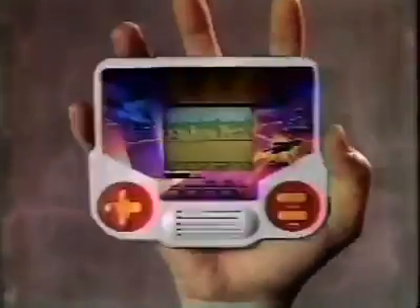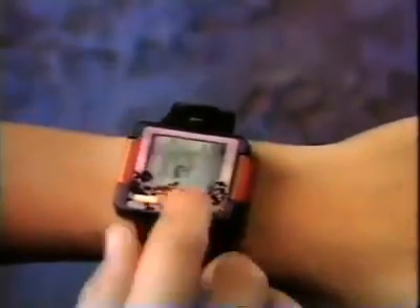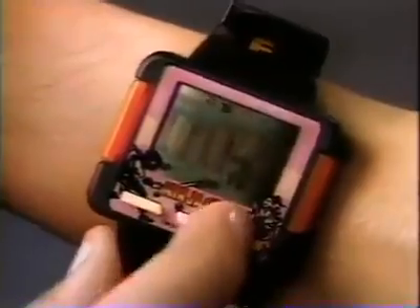Tiger puts arcade action in the palm of your hand. Games like Ninja Gaiden. As the ultimate ninja, use your spin jump and fire wheel to destroy your enemies. But watch out, you must pick up the red power boost that will keep you alive through nine levels of action. Also available, Tiger's Ninja Gaiden wrist game for the time of your life.